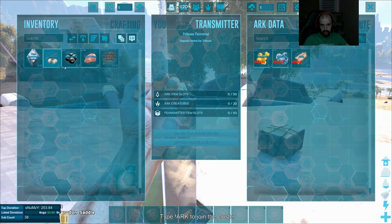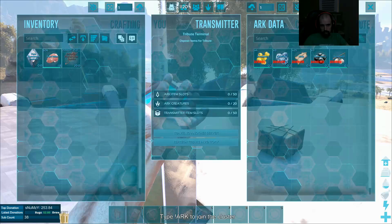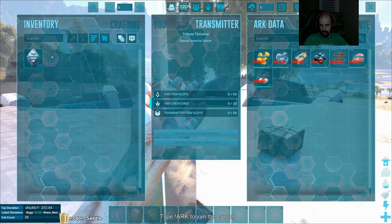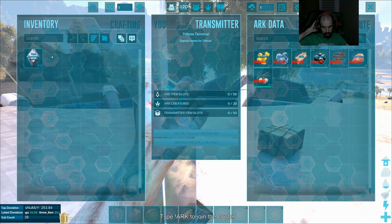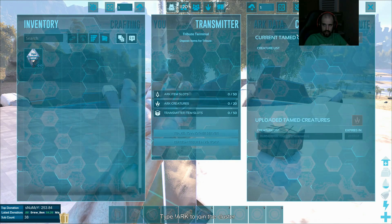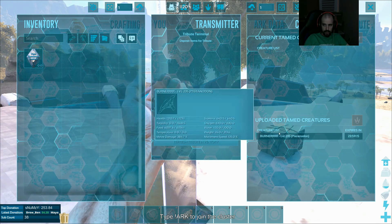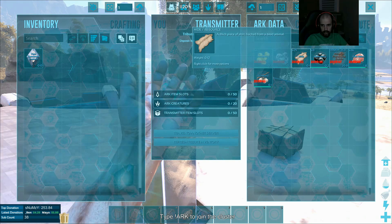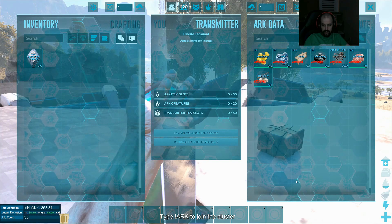Personally, when I'm transferring to another server with a dinosaur, I try to make sure that the saddle is in the ARK data alongside the dinosaur. That way when I get to a beacon, or an obelisk, or a transmitter, I am capable of having that saddle available on the go the second I download that dinosaur. It's nothing worse than downloading a dino with no saddle, I can promise you that.